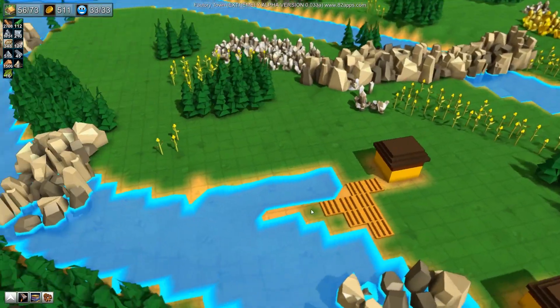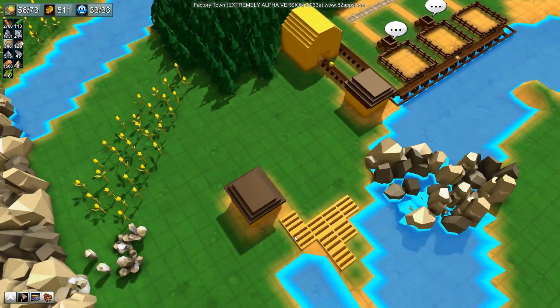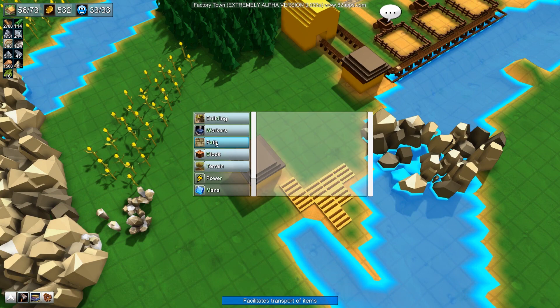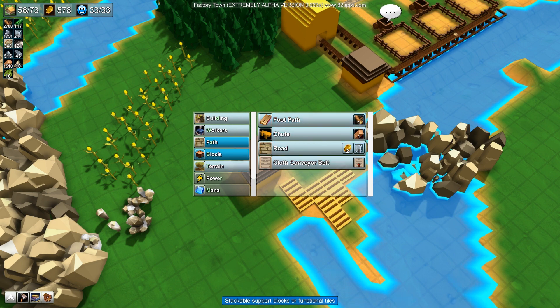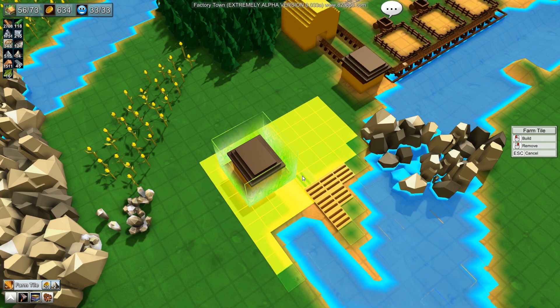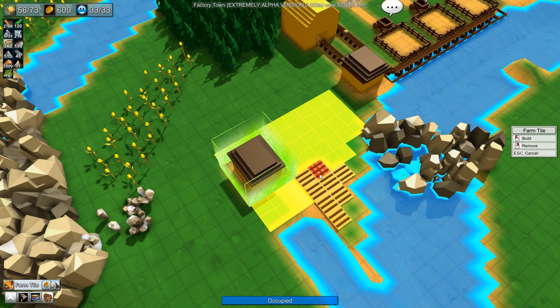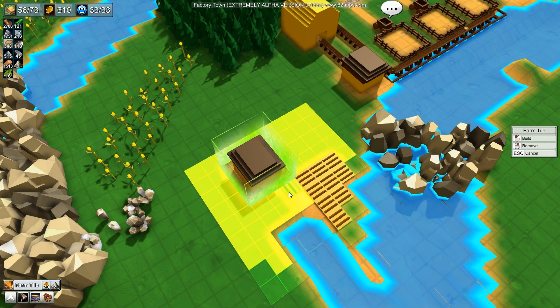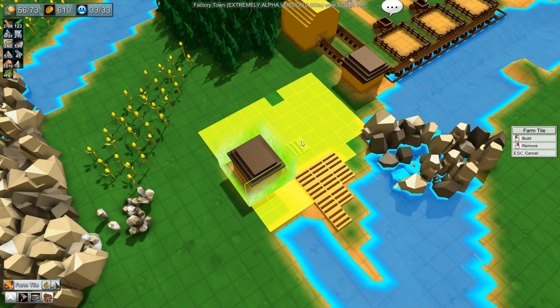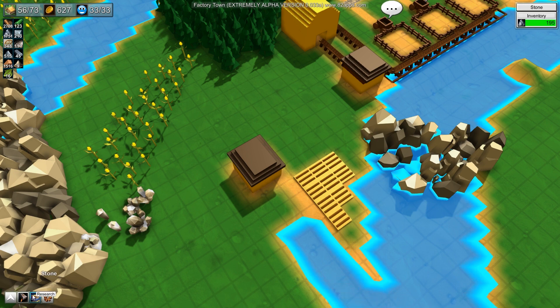I keep trying to right-click to clear my cursor - I am never gonna get out of that habit because it's so integral to other games. This game has a very interesting control scheme and I think it needs to be that way to be honest. So go to the farm tiles, delete those ones, and I think I've got enough fertilizer to put more in now.